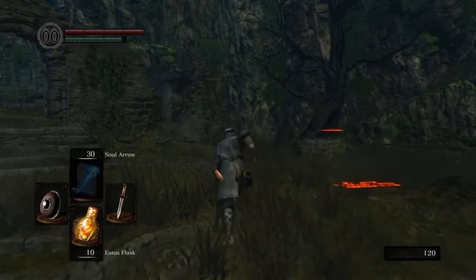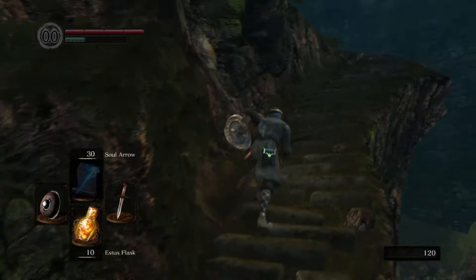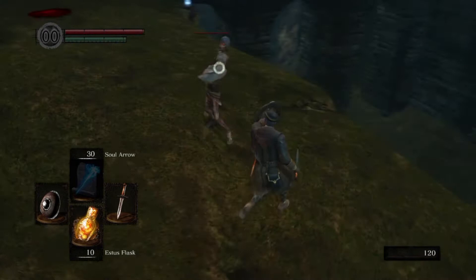I'm back with the second part of my casual playthrough. We did the Firelink Shrine, most of Firelink Shrine and Undead Asylum last episode. Now we're gonna do the Undead Burg.